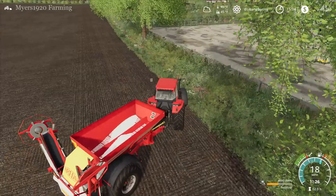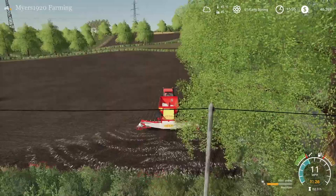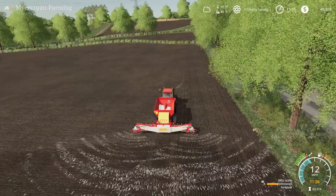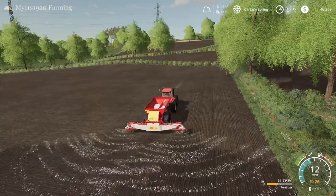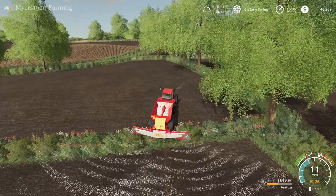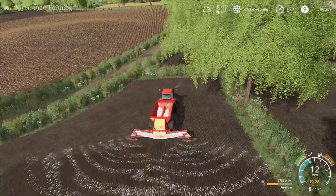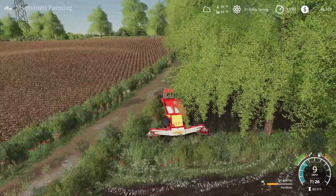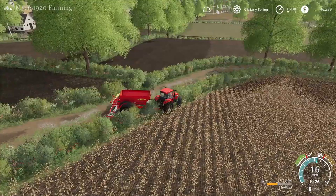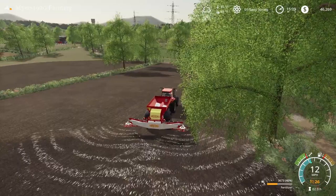If there are any planting contracts we'll look at those, but I want to try to keep the contracts we do to quicker contracts so we're not stuck doing other people's work. I'd like to eventually buy a lot of fields so we can do a lot of farming, though that'll take some time since the fields are a bit smaller here. I did go ahead and get field 17 — two medium-sized fields and one kind of large field based on this map. I love this map so far — just the look of it and the lighting is spectacular. Sometimes in Seasons the lighting isn't great, so it's cool that the modder made sure the lighting looks good even with Seasons.